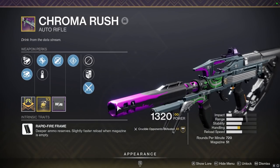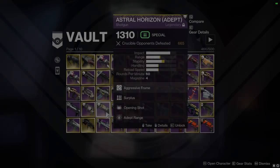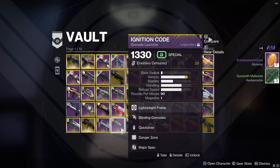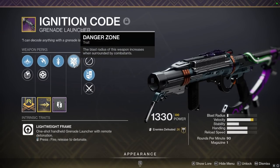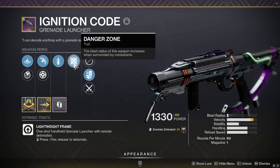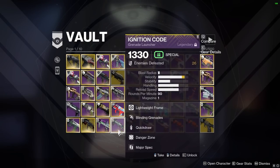Chroma Rush — pretty decent roll, not amazing but not bad. The second one has Kill Clip — hold on to that, get rid of the first one. Ignition Code — I've never really used this, but blinding grenade launcher, kinetic slot. I kept it mostly for PvE because having a kinetic blinding launcher is valuable. What does Dangerous Field do? Blast radius when surrounded — I don't like it because on many weapons it incentivizes killing yourself.